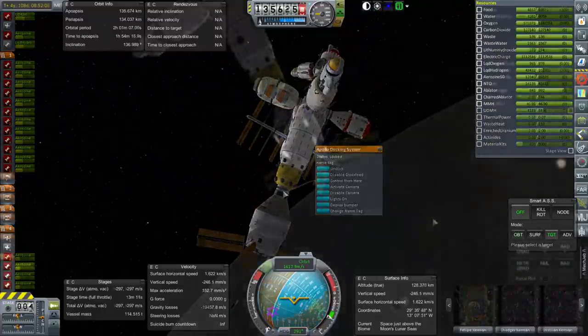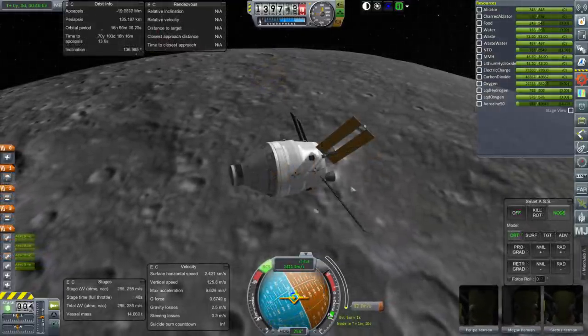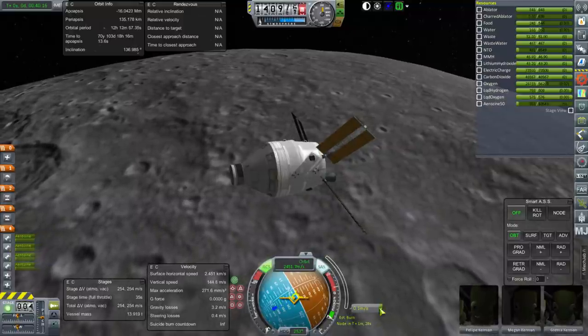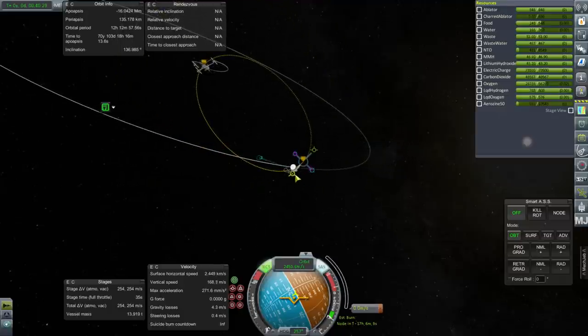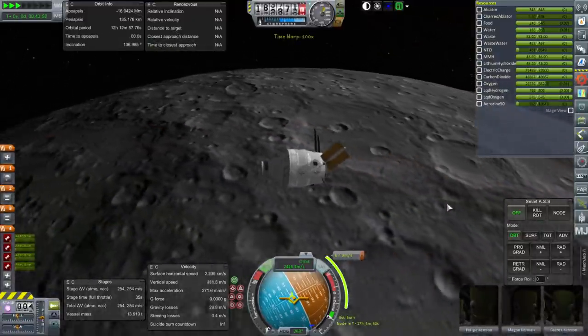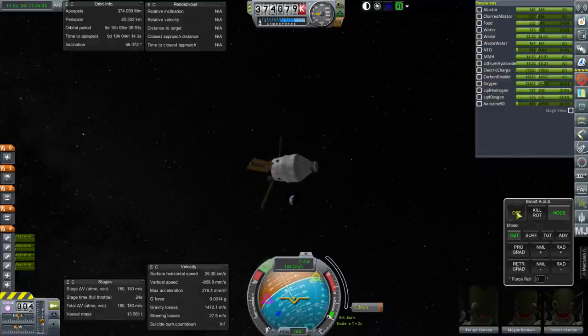Alright, time for undocking. We have 1,100 meters per second which is plenty to transfer back. Let's be careful here and shut down. Let's see where we ended up — still pretty high on the Earth periapsis, and this apoapsis is after escape, so let's check that we can get into the atmosphere and everything. It looks fine and we have the delta-V. We'll fine-tune it at that maneuver. Okay, off we go, away from the moon.